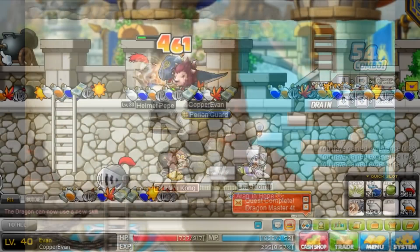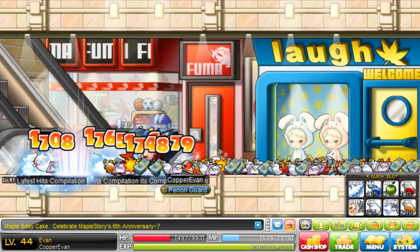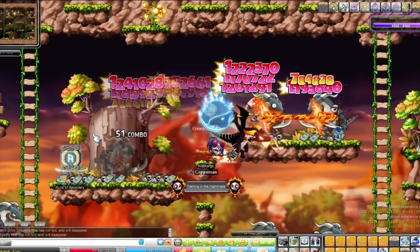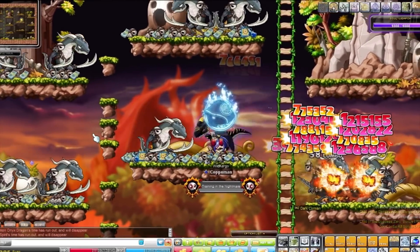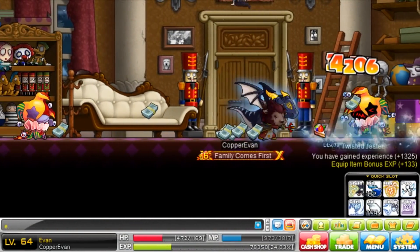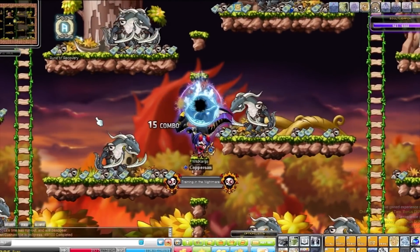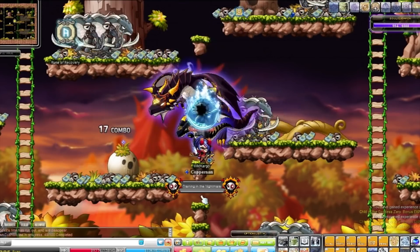Did you know that Evan used to be the most useless guy ever? His brother Eric was more awesome in every way. Evan was lucky he had a dragon to compensate — Evan would just not do anything at all; Mir would do all the attacking. Evan has been completely revamped over the 10 years since the class was released. He used to have around 10 job advancements with skills like Ice Breath that you had to hold to charge, and a chain fire skill at high levels. But one thing I really disliked was that some of Evan's skills required NX Cash books to level up.